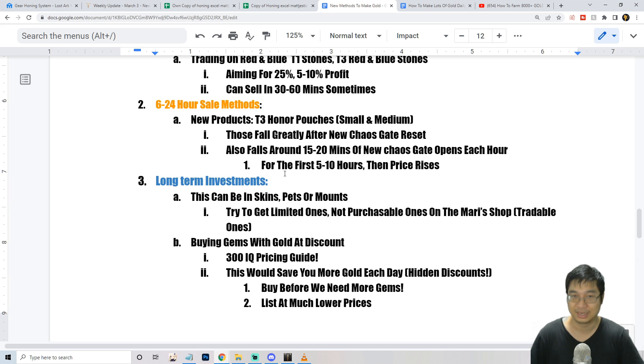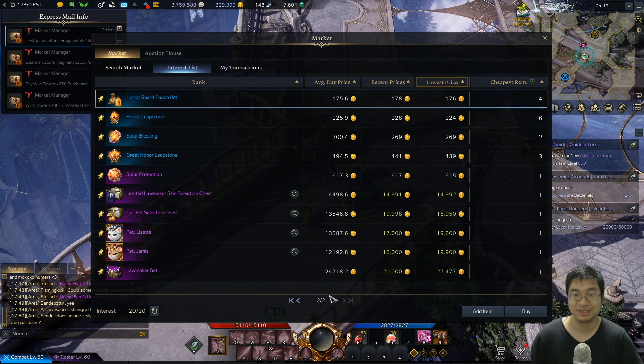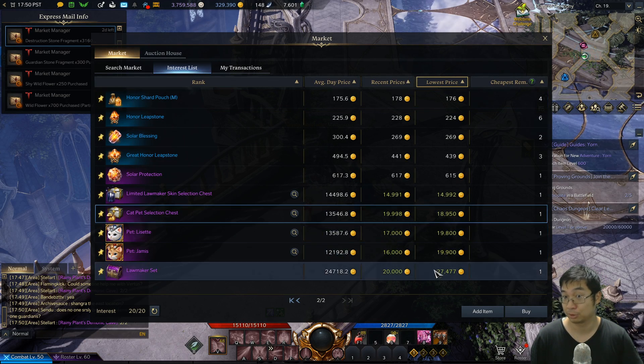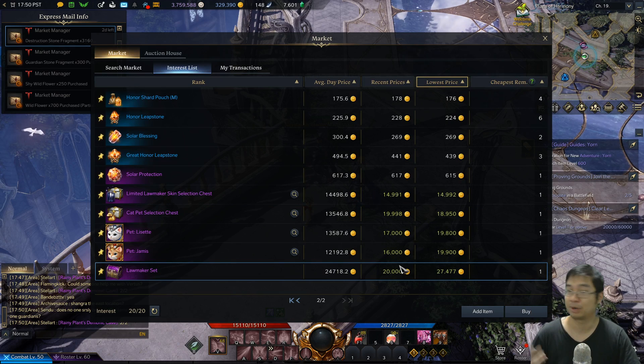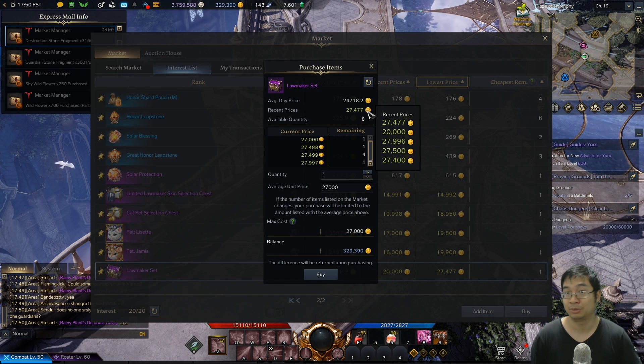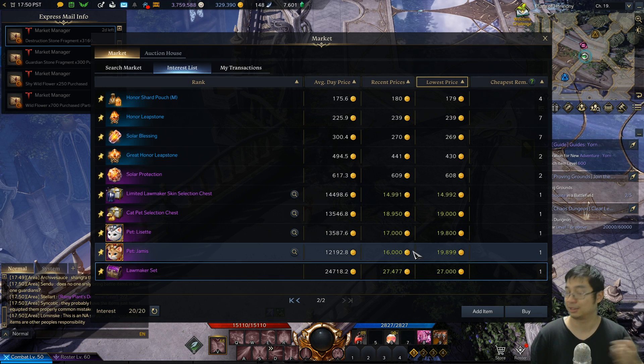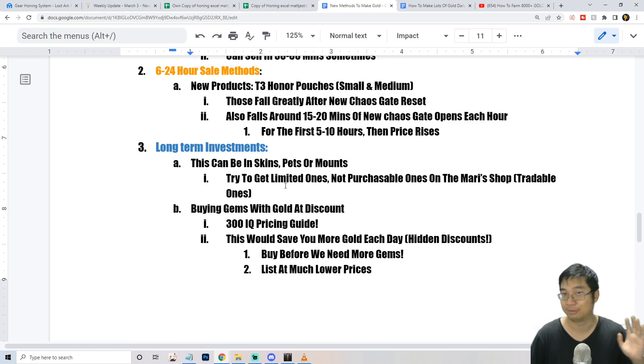For long-term investment, consider holding limited-edition skin boxes, pet boxes, and mounts. These will eventually go up in price. Notice that the last traded skin box was 27,000 gold but some were listed for 20,000 — if you refresh your list and catch those bargains, you can hold them for long-term investment gold.